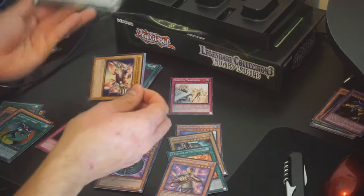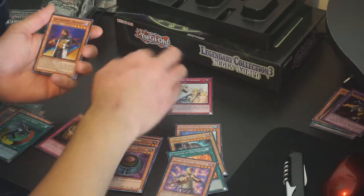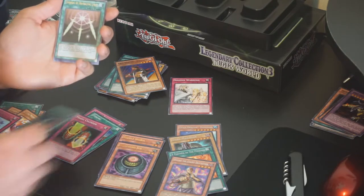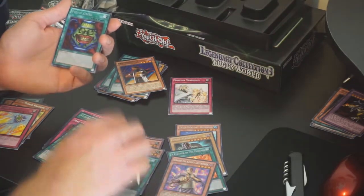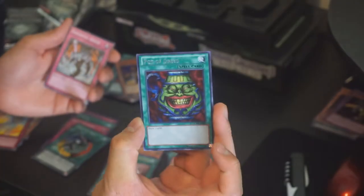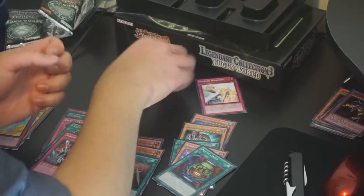One last final pack here — hopefully we can pull that Raigeki. I believe it's in the set, at least that's what I've heard. Gamma the Magnet Warrior, Black Luster Ritual, Gravekeeper's Watcher. For our Rare we get a Toon Defense. An Ultra Rare Swords of Revealing Light. And a Secret Rare Pot of Greed — that is so cool, oh my gosh, no way! I'm totally buying another one of these boxes. Sakuretsu Armor for our Super Rare, Goblin Fan and Horus the Black Flame Dragon Level 4.